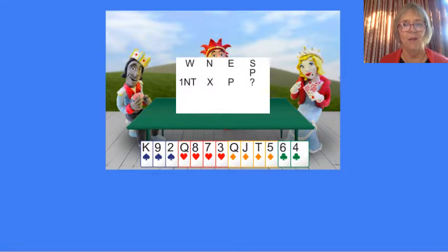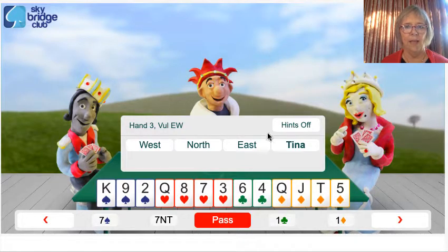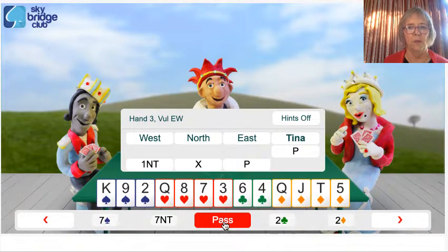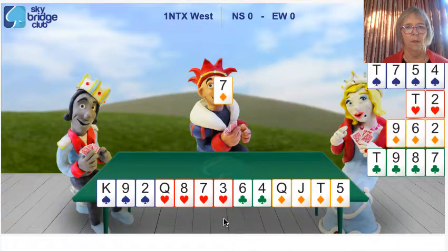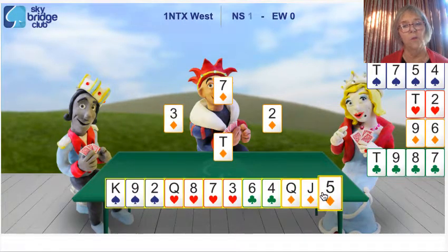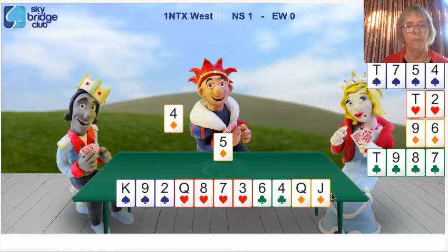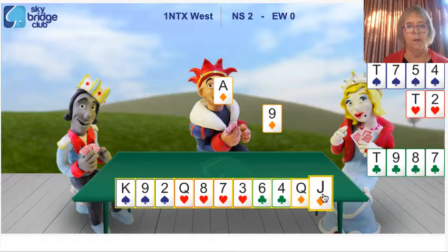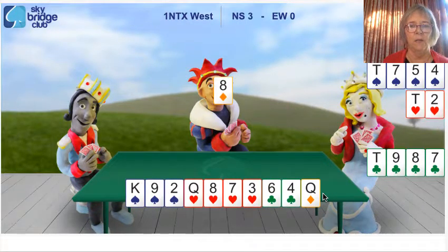Let's have a look and see what might happen if you do. Here's the hand we were just talking about. I'm going to pass. West opens one no trump, North doubles, and we've got eight points — we can help — so we're going to pass too. Partner leads a diamond. I'm going to play the ten, because when you're following suit you follow with the lower of touching cards, and I'm going to continue with a small diamond. It's the end of declarer's diamonds — we've got a full forfeit.